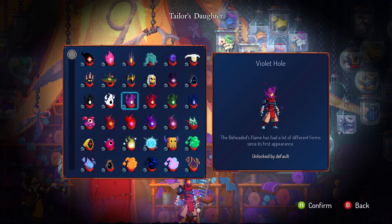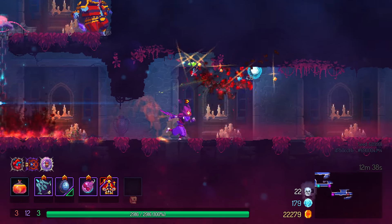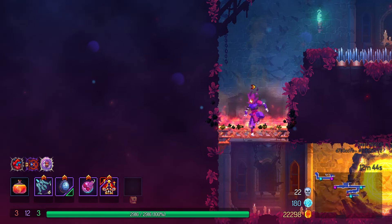The Violet Hole: like the previous heads but with a regal purple color. No unlock requirement. Purple has a good look, and I can always appreciate it. I also think it's sort of like the classic head as it appears in the promotional art, so there's that too. 9 out of 10.